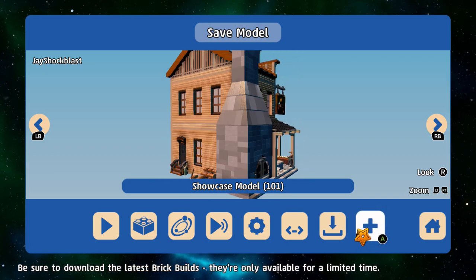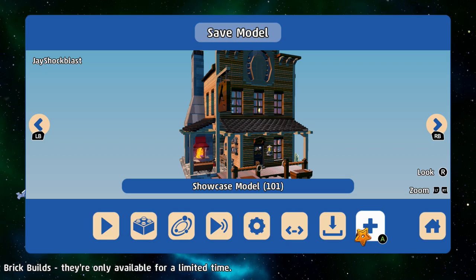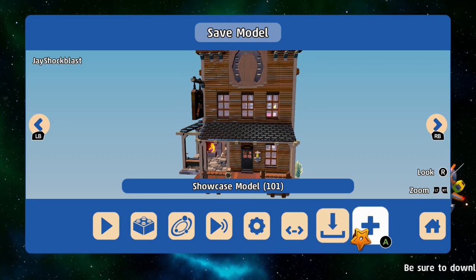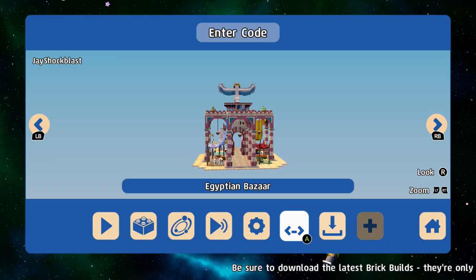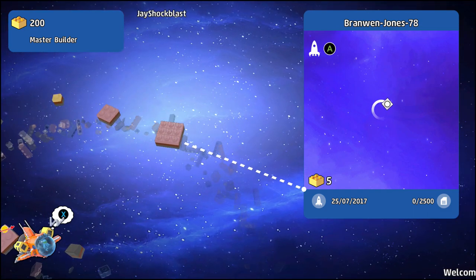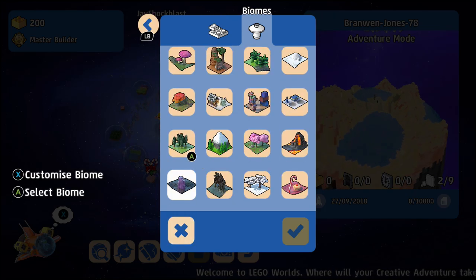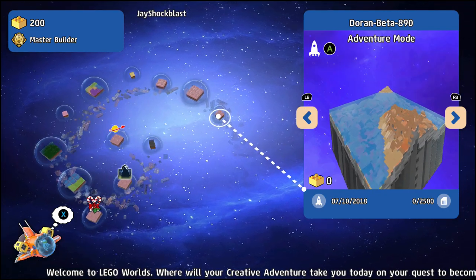What's happening everyone, JayShockBlast here. October is the month of the Wild Wild West in LEGO Worlds, and we have our first of quite a few showcases we are going to have this month. We're going to create a new world — we already have the Egyptian stuff, the era of Egypt is over. We're creating a small custom world called Fearsome Frontier, because that is where the old west is.